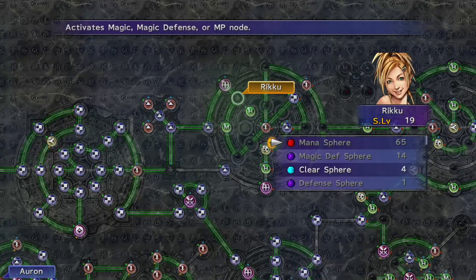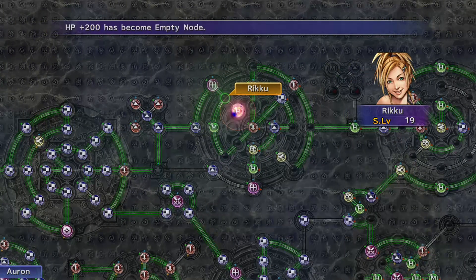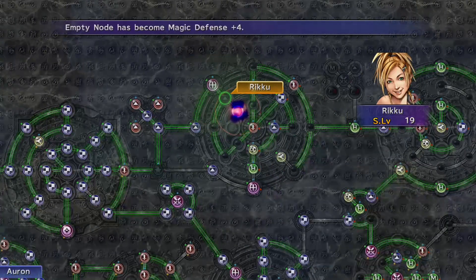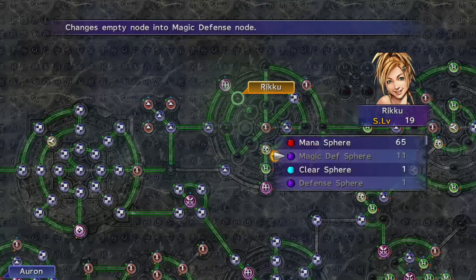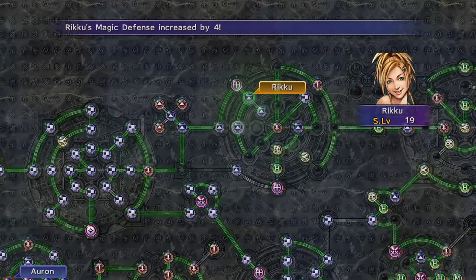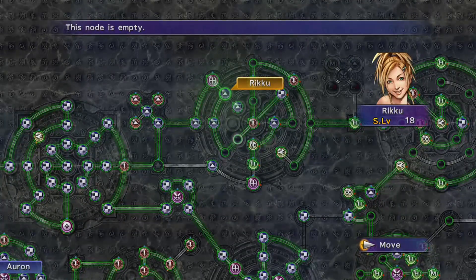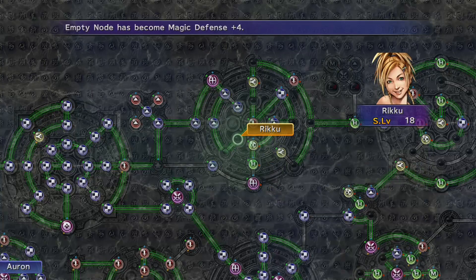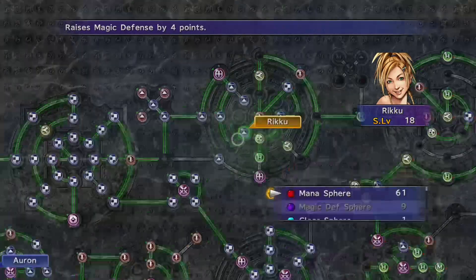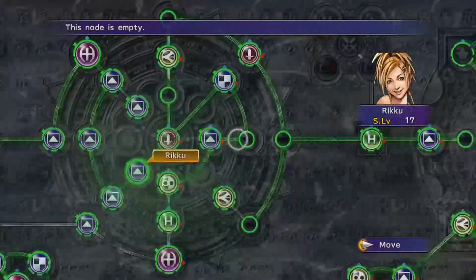Rikku will go around the rest of this area of the grid, which I've designated as the magic defense area. She will clear out anything that is not an MP plus-40, a luck plus-4, or an HP plus-200 — anything not a max node gets cleared with clear spheres — and then replace them with magic defense spheres. In my game, Yuna had not been through this area, so try to keep it in an area Yuna hasn't visited, so you're not reducing her stats. The higher Yuna's overall stats, the higher Anima's stats, and we want Anima's magic as high as possible until we've got the magic spheres needed to max magic.